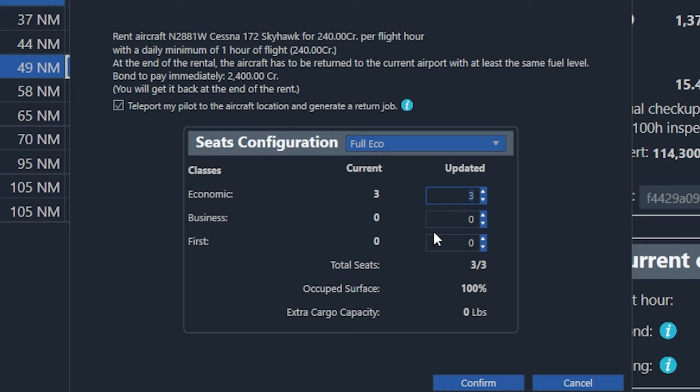We could actually reduce that and make it two first class seats instead — that would just mean that each of those passengers pays more per passenger. So if I change that eco seating from three to two, you'll also notice that gives us extra cargo capacity. That seat takes up 63 pounds, and when we remove it, that means we can only carry two passengers but we'll carry more cargo. If I change that to zero and give us a no-seat option, we'll get an extra 189 pounds from the reduced weight because we took the actual seats out. Now we can carry more cargo. And that's what I'm going to do with this plane to start — I'm only going to carry cargo and no passengers.